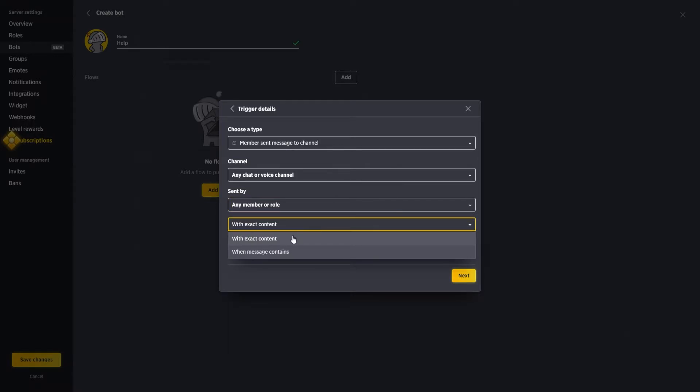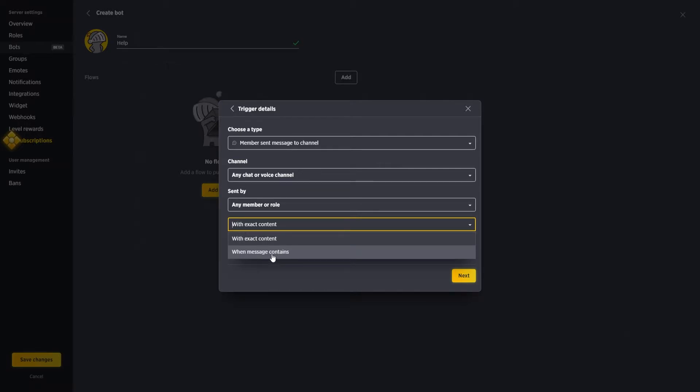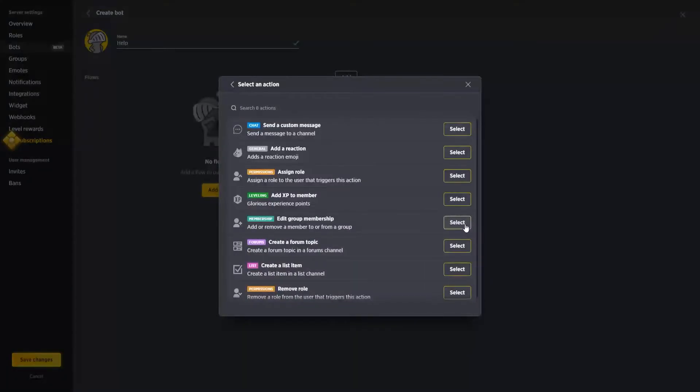Rather than exact content matching, we'll use 'message contains' to be specific enough to avoid false triggers. For example, someone might type 'help' in a random message without actually asking for help, so I'll use '!help' to separate the two. Click Next and pick your action — in this case, when the member sends that message, it sends a message to our mod group.